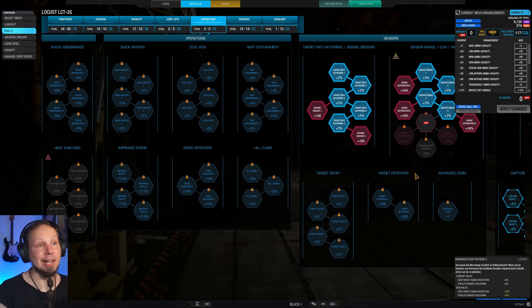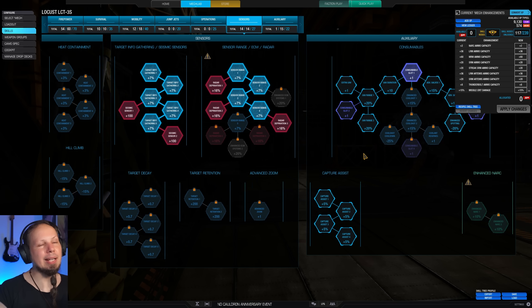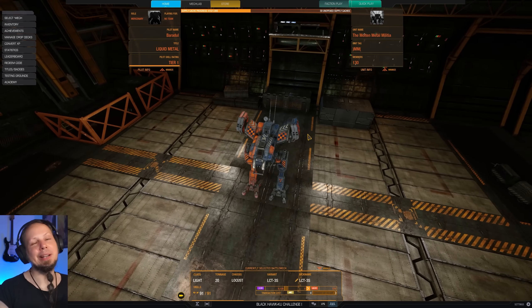We are going for ankles today. More seismic sensor is good — now we have a 300-meter seismic sensor range with those two nodes unlocked, which is absolutely fantastic. We also have Raider Deprivation to break locks efficiently, as well as a consumable extra slot for UAV and Cool Shot today. That is the build, everybody. I wish you all a lot of fun in the two games coming up.